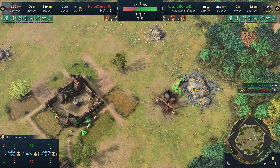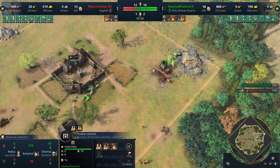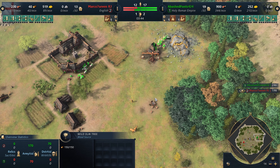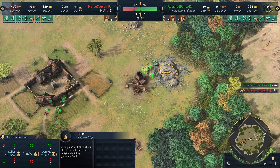So the Arken is probably going to be placed near the stone here. Alternatively, it's going to be right here between the TC and the mining camp. But considering Arken Chapel is a drop-off point, and I assume Abashed Pants knows that, maybe he just aims for the wood line here. I think the Relic's too close for that, so it might just be up towards this time.